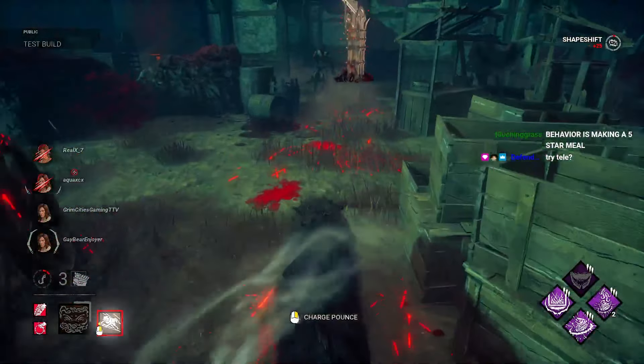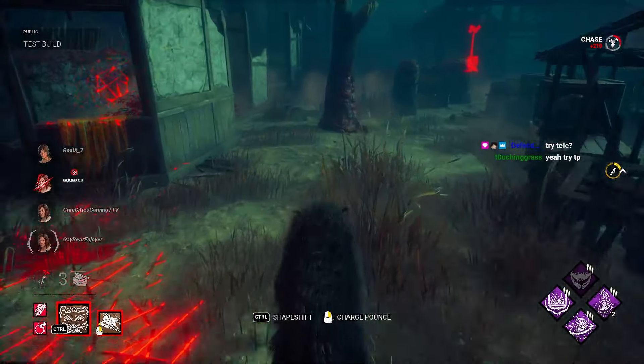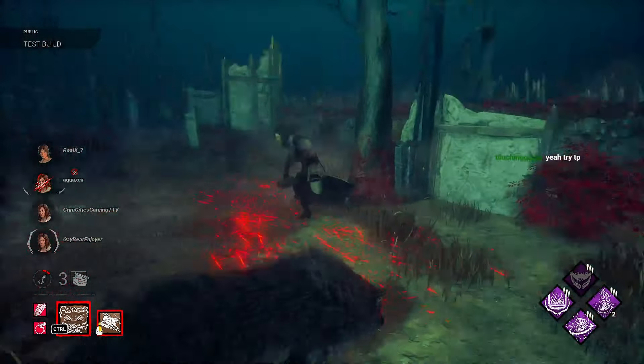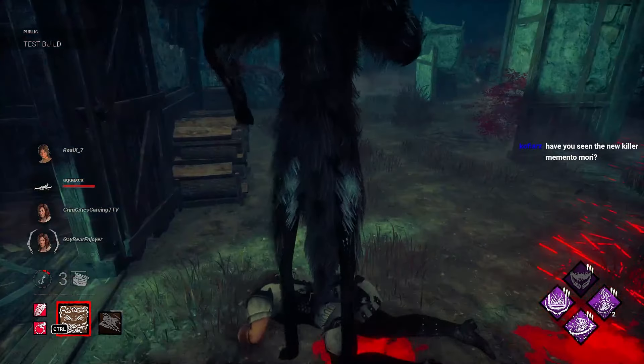Wolf form — time to go sigma mode. Oh, I got Killer Instinct! Was that from him vaulting? Like a tracking thing because I'm the wolf? Damn. Oh no, I haven't seen the Mori yet but we're gonna get some Moris this game.